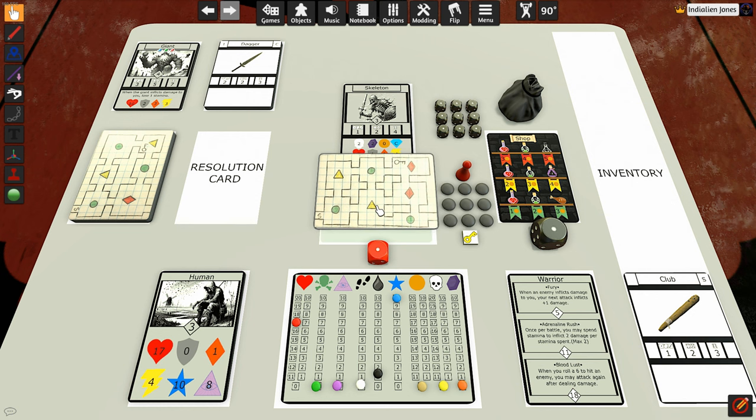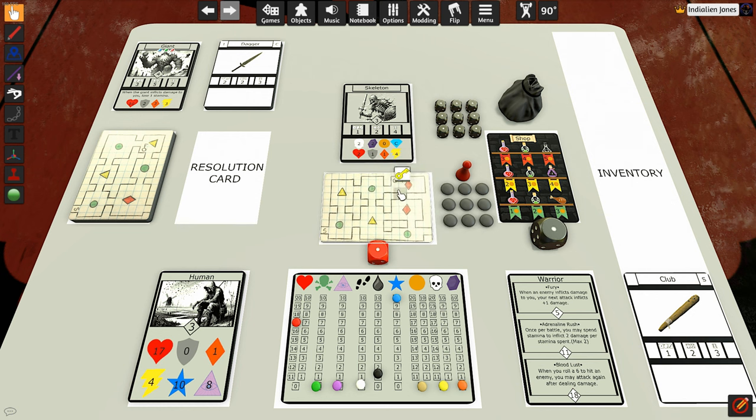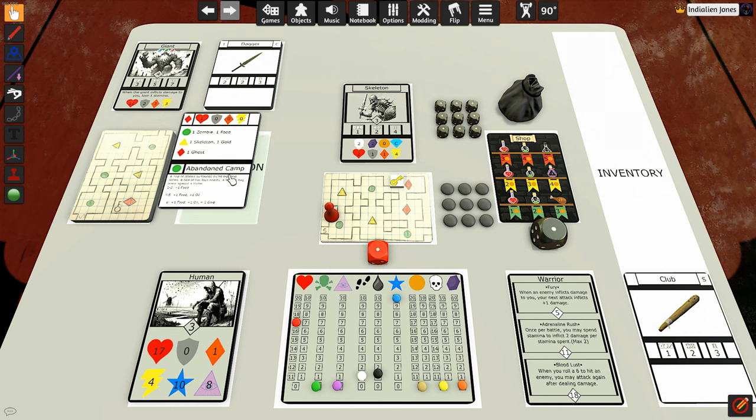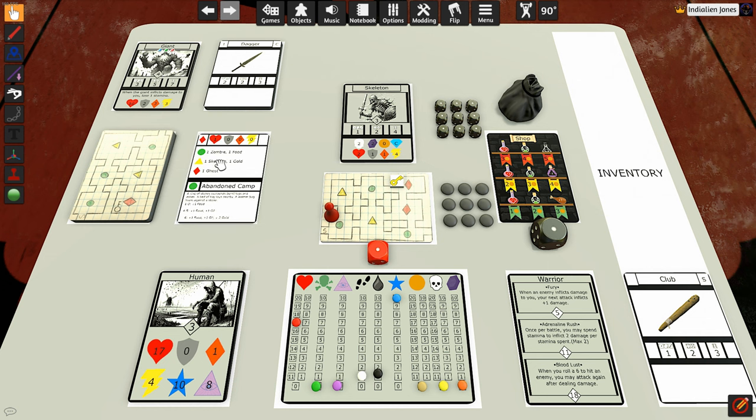We set up our first dungeon map — this is one of the bigger ones with about seven rooms to venture into. We move one step into the first room, which is a green room. We've got this same card again: the zombie, the food, and the abandoned camp. We're going to go ahead and resolve that card — I definitely don't want to push my luck out of this one. It's a pretty good one to get.